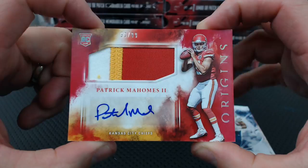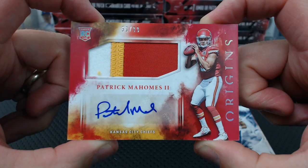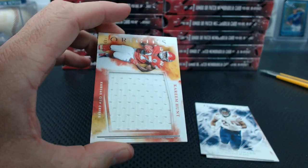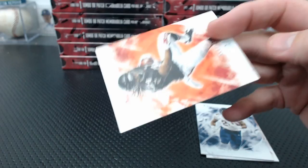Under that, Deonta Foreman on-card auto. I think they look better than last year. And Kareem Hunt jumbo jersey to 199 for the Chiefs — two Chiefs hits. You know, it's all rookie content this year as far as hits. There are no veteran jerseys or patches or anything — all rookies.